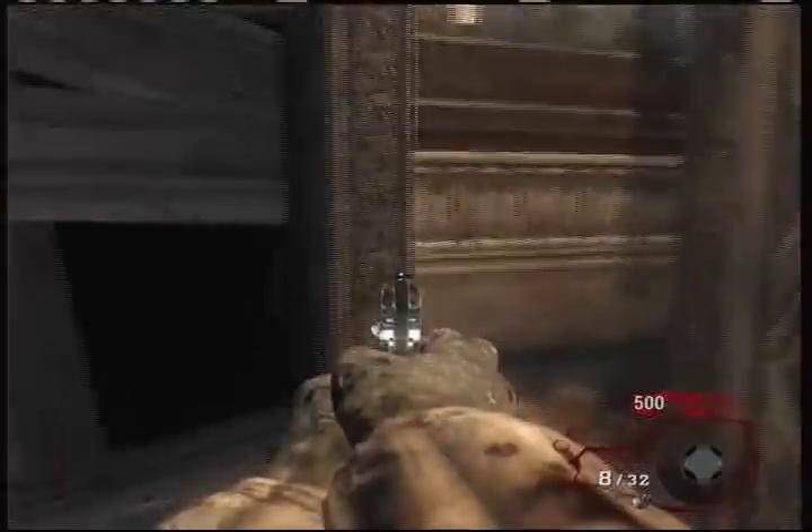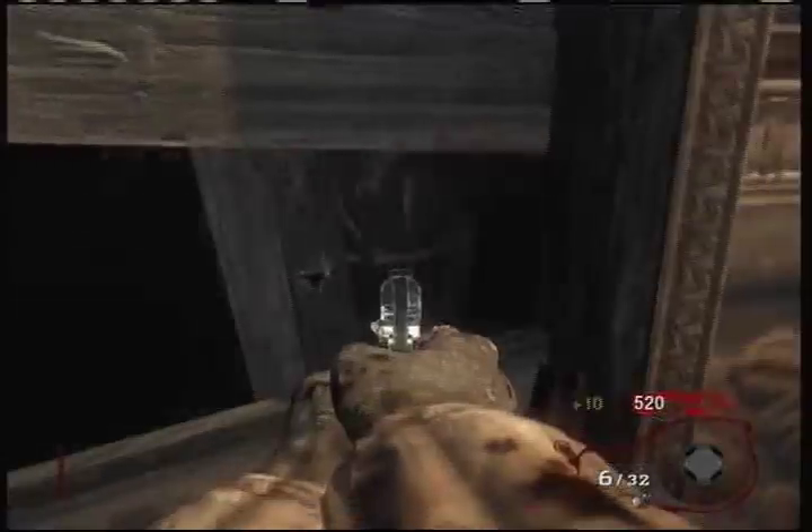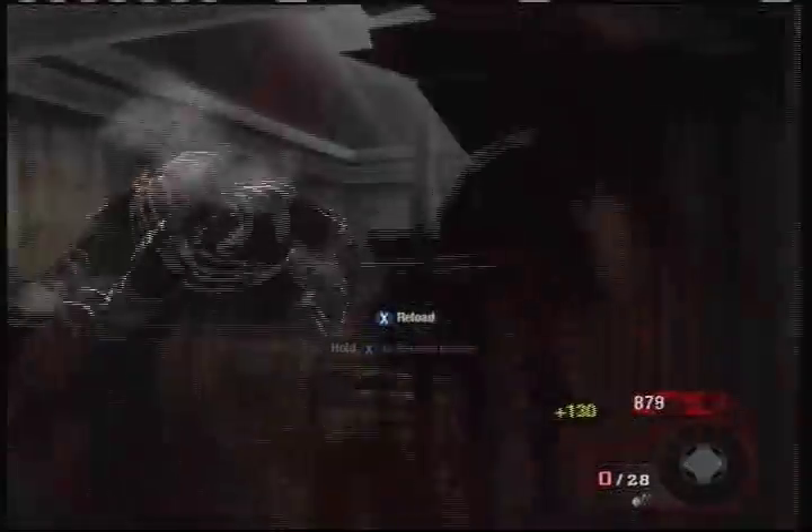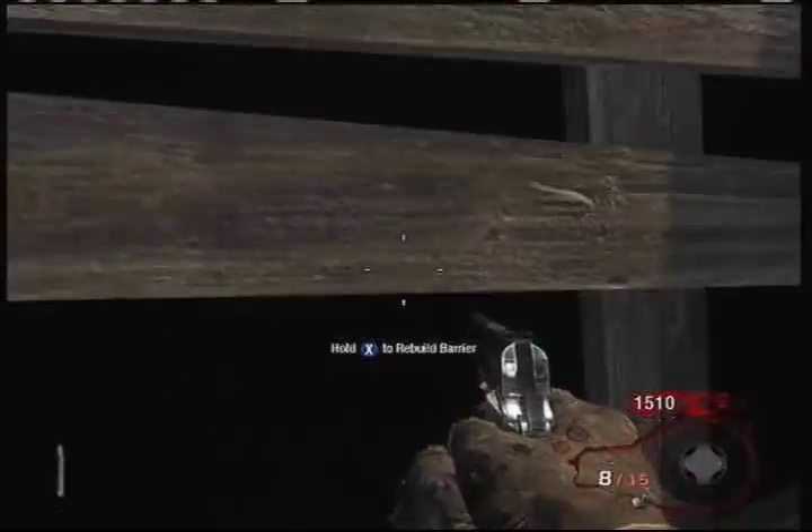So the way I play through this in the very beginning - with your pistol, to maximize points you want to shoot like four, maybe five times. They're pretty fragile, the zombies. Then knife them, because knifing gives you 130 or 140 points for the kill, while shooting only gives you like 50 or 60. So you want to knife them as much as possible in the early rounds to maximize points, because later on it comes in very handy.